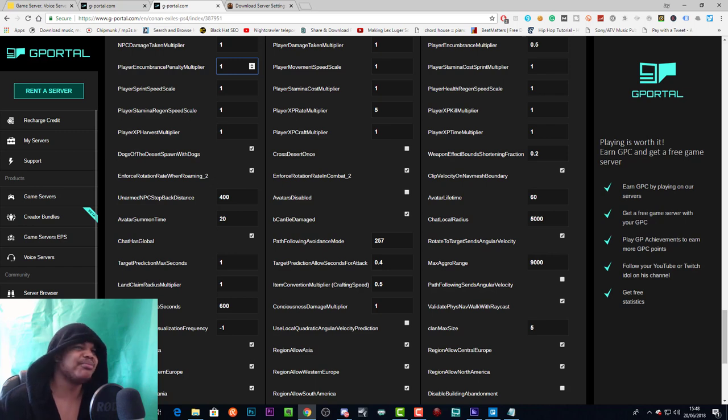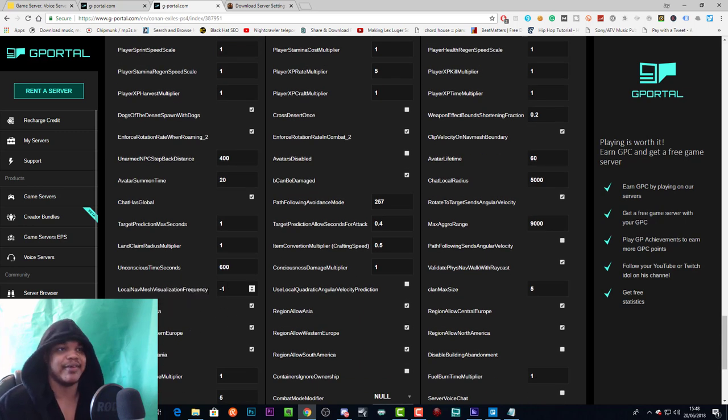Target prediction max seconds — I think this is like your lock-on time. Land claim radius multiplier increases or decreases the radius at which land claim is applied — lower means a smaller radius around a foundation, higher means larger. Unconscious time seconds sets the duration of unconsciousness — currently at 600 seconds. Local nav mesh visualization frequency — I don't know what that is, looks like some sort of graphics thing; leave it alone.